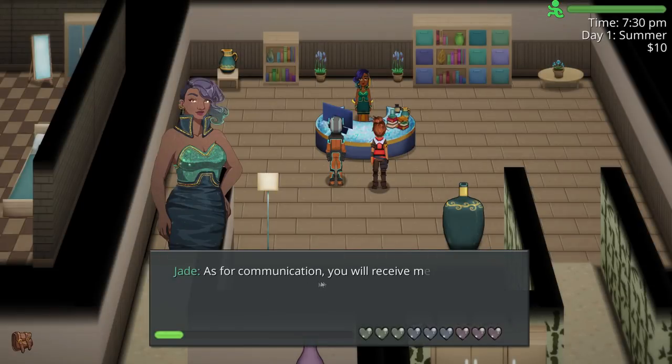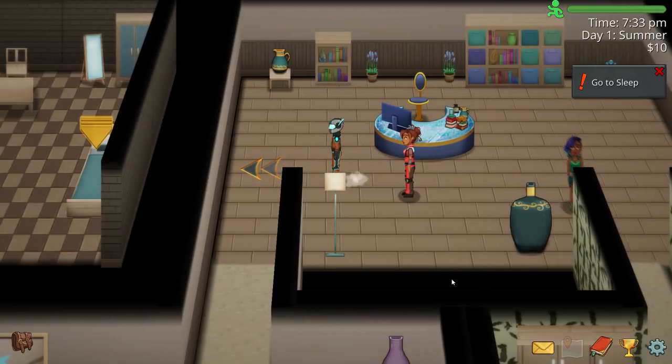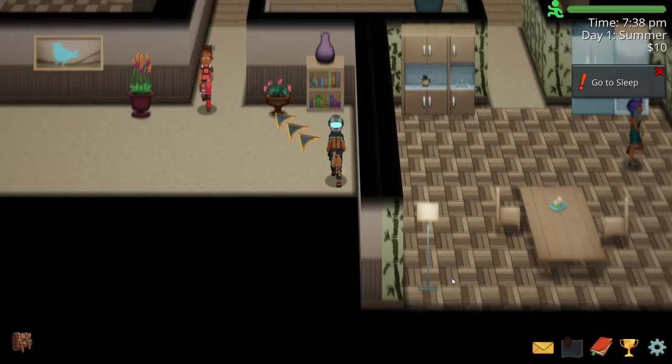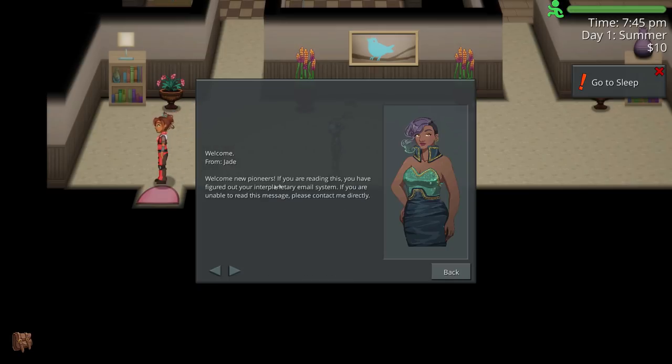'As for communication, you will receive messages via the envelope icon at the bottom of the screen. Get some rest, colonist.' Call me by my name — Jade. 'Tomorrow will be a busy day.' Alright, go to sleep. I'm only doing it so I can get out of here soon. You gain friendship the first time you talk to someone each day. That's a seed from Jade: 'Go to the field I have marked on your map. Plant these native seeds. Hurry up — you are already behind my schedule.'